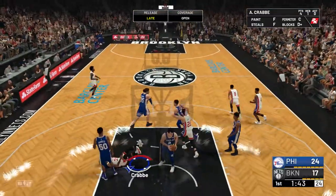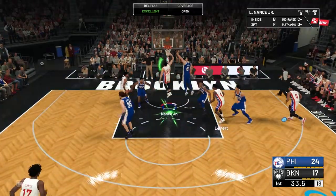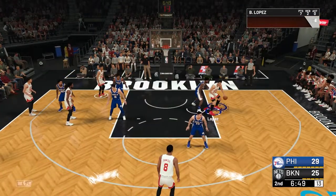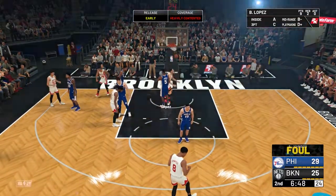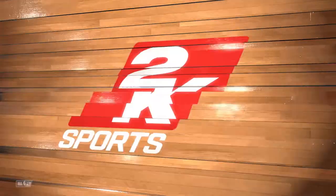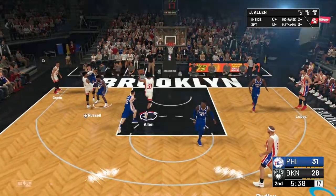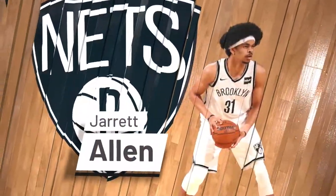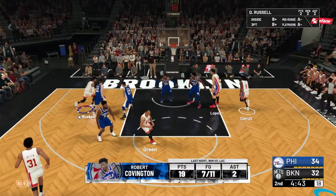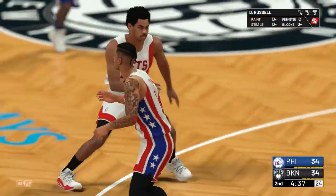Look at Alan Crabb fighting for the board. Some good transition offense. And one — that is a post move by Brook Lopez. Good look to Allen underneath the basket, pick and roll action here. And the Nets are tied up with a nice layup by D'Angelo Russell. We're tied at 34, about four and a half minutes left here in the second quarter.